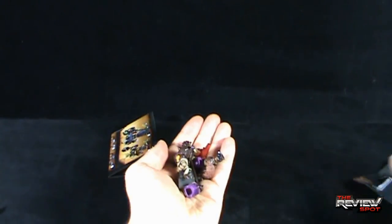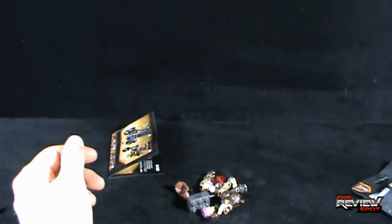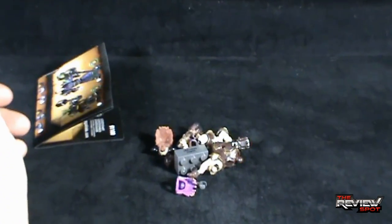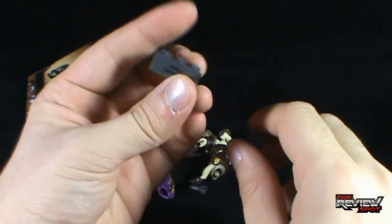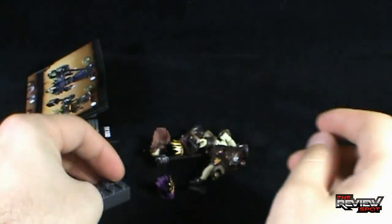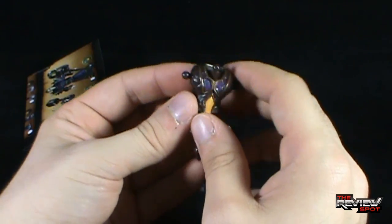Alright, so we got ourselves some debris. Let's put that down right there. I think of the debris it's one of the characters I really wanted at least. So we got ourselves a block — it says China on it, but I don't think that's its name. And we got ourselves some pieces.